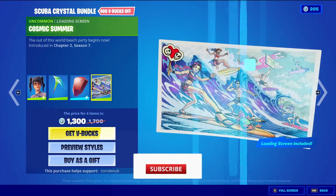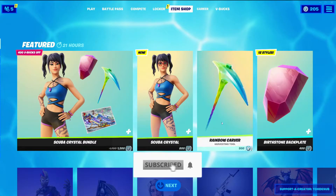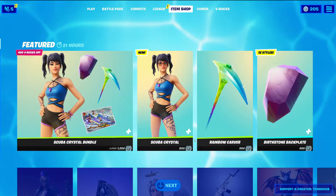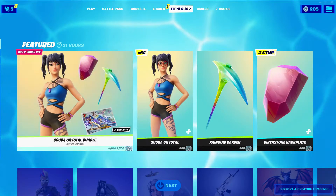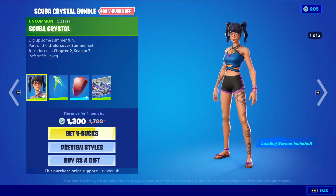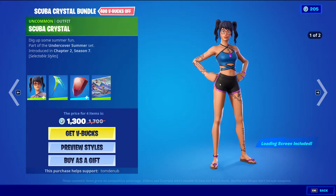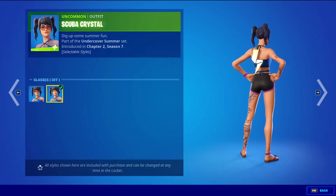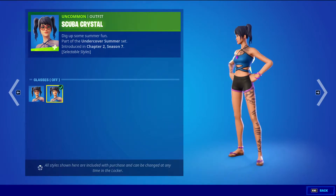It does look like we got our final new summer skin. We will be getting returning summer skins, but this is the last new summer skin. So we have Scuba Crystal — Uncommon, 800 V-Bucks. The skin has two styles: the default style with the glasses on and the glasses off. This is just a beach version of the Crystal skin.